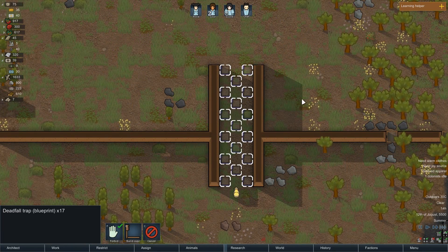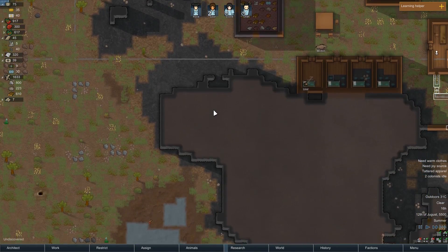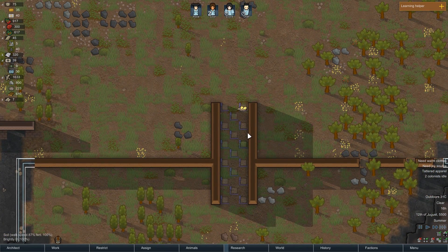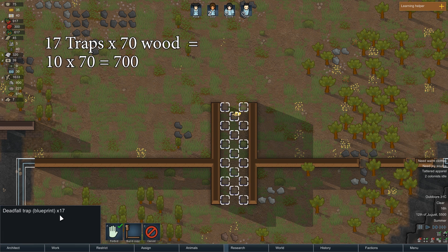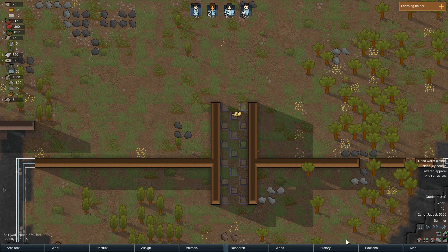I've issued the deadfalls to be installed. Now they take 70 wood each, so that's quite a lot. It's 700... what the hell is 7 times 7? It's 49, right? What's 70 minus 21? Yeah, 49. So it's 700 plus 490 - 1,190 wood. Wow, I do not have that much. That took me longer than I wanted it to.